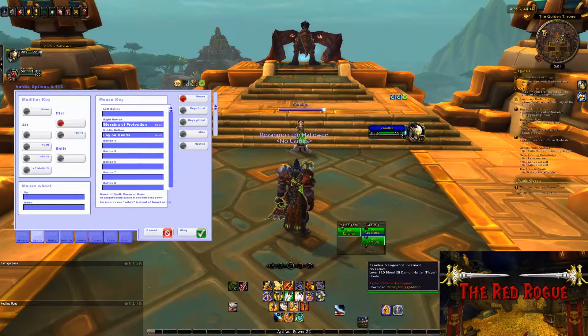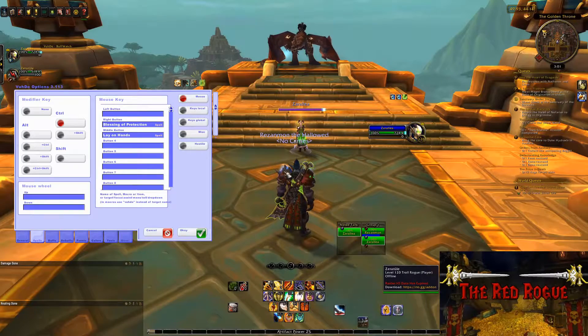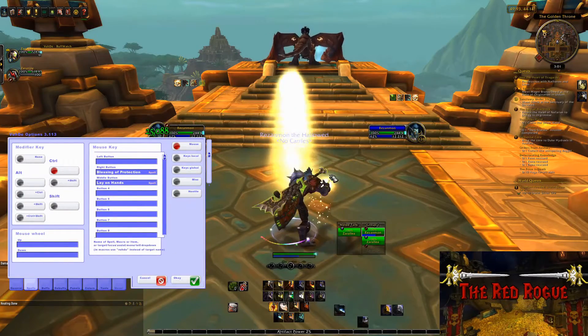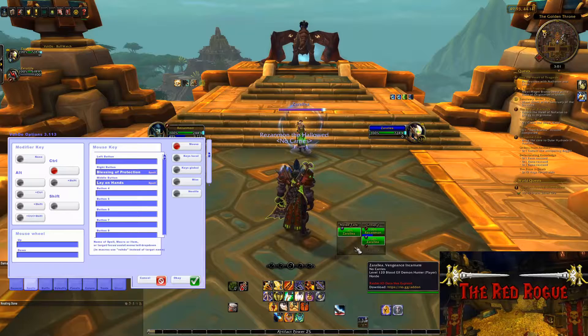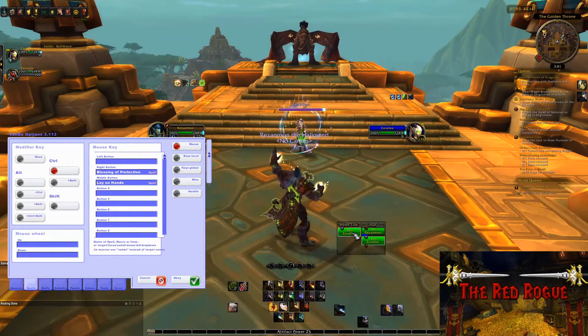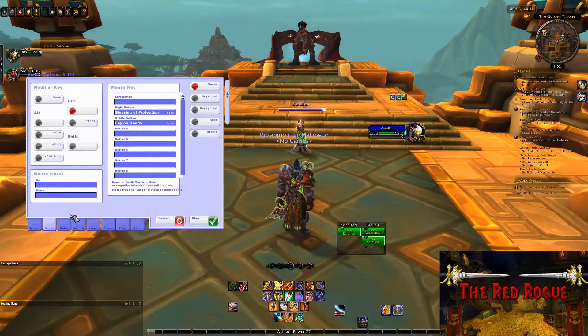Retribution Paladins have a pretty large toolkit including blessings, heals, and cleanses. However, using any of these as a DPS can sometimes be a bit of a hassle, other than when you're just using them on yourself. Voodoo, however, will make this process practically painless if you haven't used something like it before. As you can see from my setup, I basically just have any move that can be used on an ally on a few keybinds for Voodoo. I also left it to show a separate section for just the tank, as well as Group 1.